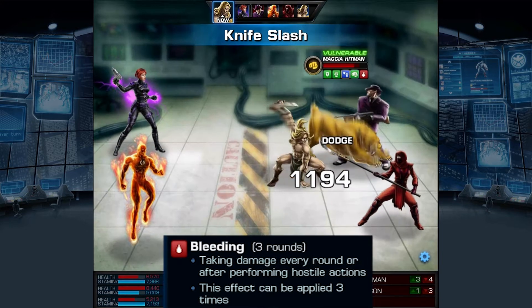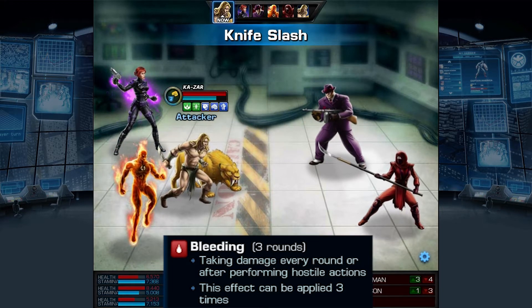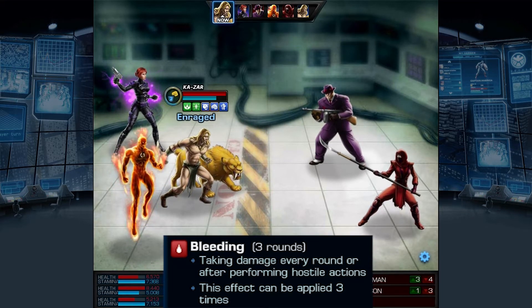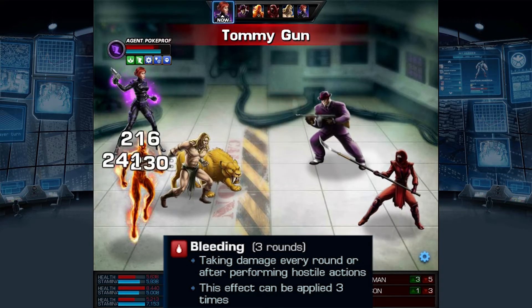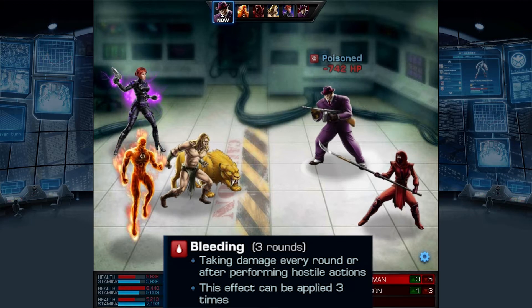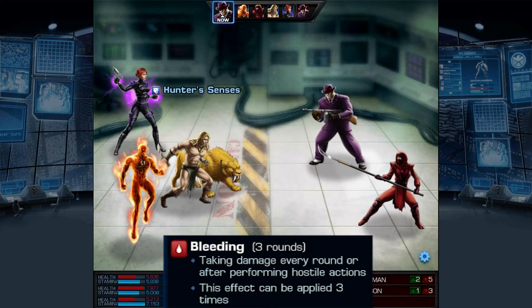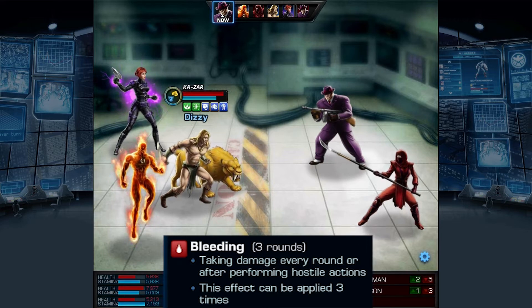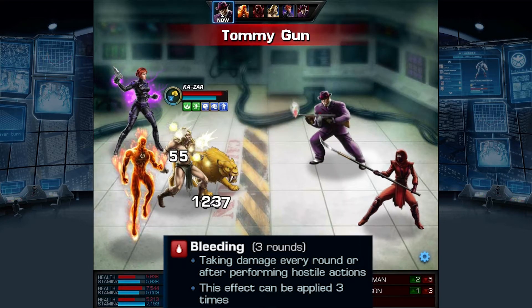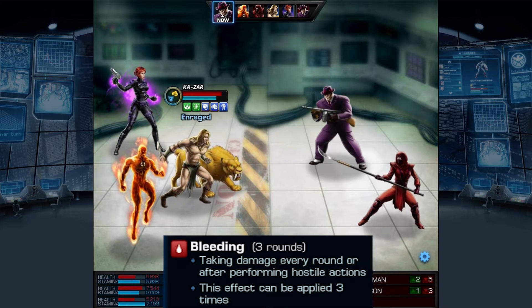The first and most common of these effects that we'll cover is bleeding. A rather basic effect, bleeding can stack up to three times on its target and will not only cause damage to them every turn, but for every hostile action that they take in battle. This includes both follow-up attacks and counter-attacks, so placing it on a foe that takes a lot of actions can quickly wear them down over the course of a battle, whereas all the other attrition effects will only do damage every single turn.